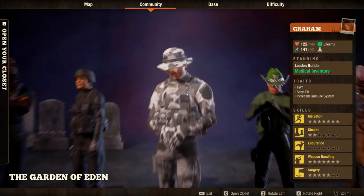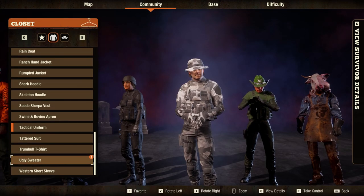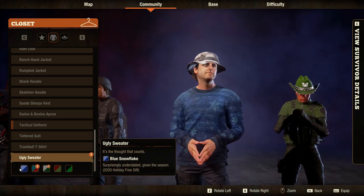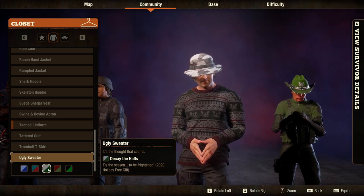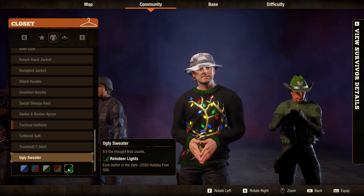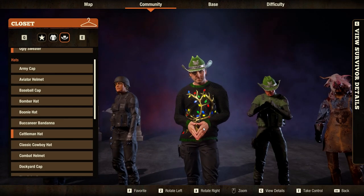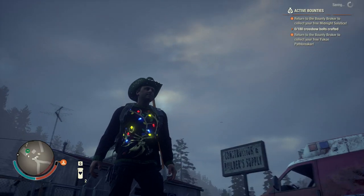So if you were lucky enough to log in from December 18th to the 2nd of January, we now have some ugly sweaters. They're not going to be ugly - surprisingly understated given the season. 2020 holiday free gift, so we've got the blue snowflake, the candy cane, Deck the Halls, holiday nightmare Freddy Krueger, and reindeer - it's animated! I feel like I'm gonna have to steal Rhubarb's hat because what kind of hat goes with that jumper? It's gotta be the cattleman. Holy shit, that's actually quite bright!